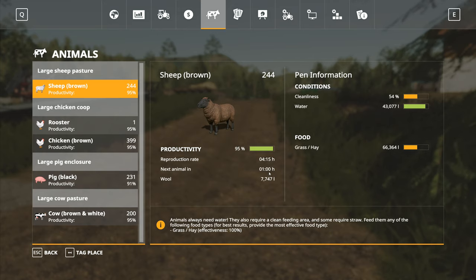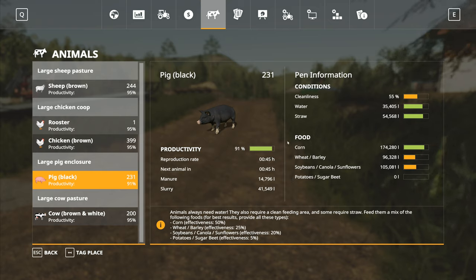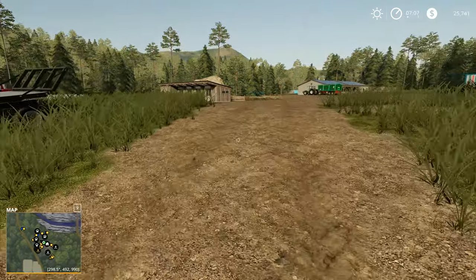We've got 244 sheep - we get another one in an hour. Full on chickens, full on cows - no more cows coming in, they are completely full. We just need to top them up with mixed ration. Pigs are at 231, we've just got 69 pigs left to go. Corn we've got in there. We're waiting on wheat, barley, plus soybeans. Canola is the one we're growing. Overall, we're doing pretty well with our animals.